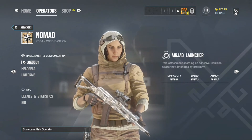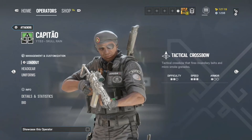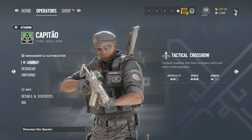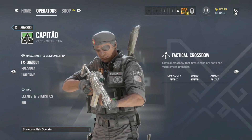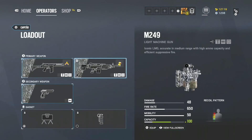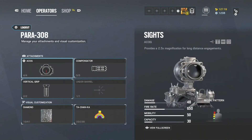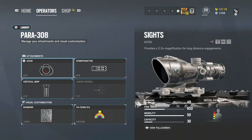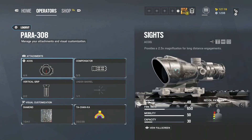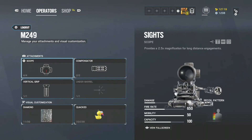Now on to number one. I understand everybody thinks Capitão is just a Nick Fury on crack, but if I have to choose anybody to take with me in a bomb situation, I'm taking Capitão. His LMG is godly — 100 rounds — or you can use the PARA-308 with 48 damage. It's similar to Nomad's gun but I perform better with it. The recoil on both his LMG and his AR is basically non-existent.